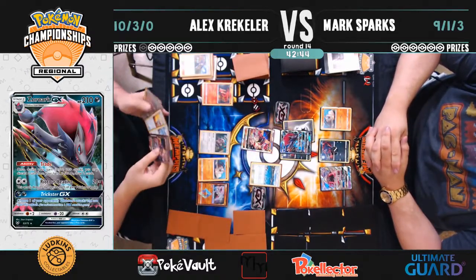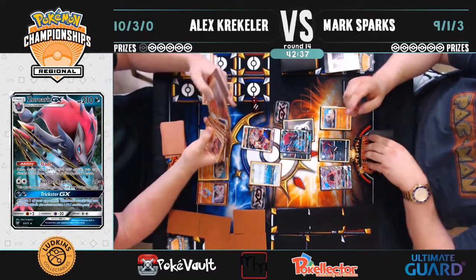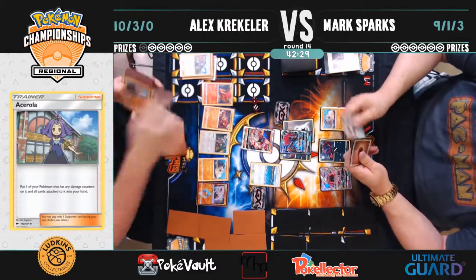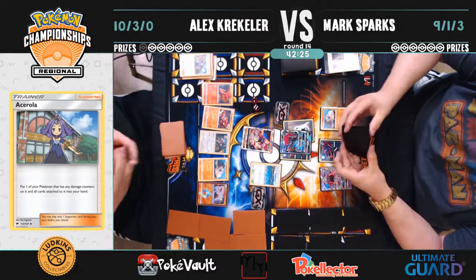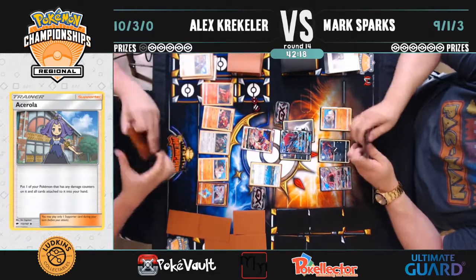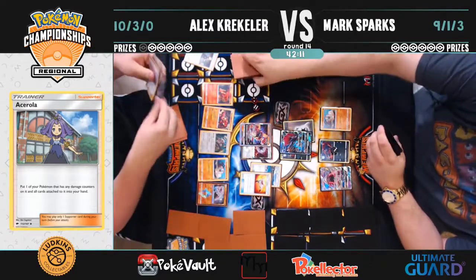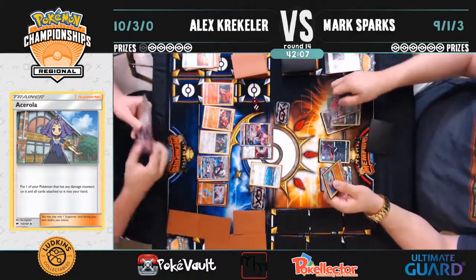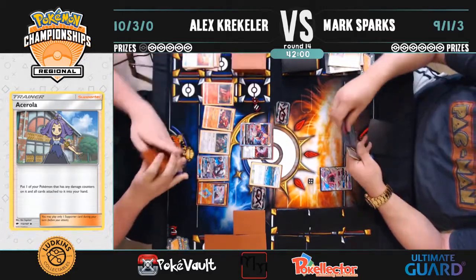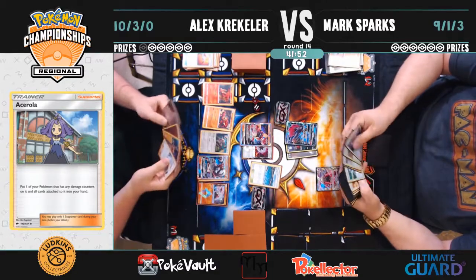And there's the Ace-a-Rola — all that damage healed up, going right back through things again, getting a second-turn knockout after a first-turn knockout. The Beast Energy comes back down with Jet Punch — 30 base, 60 with Beast Energy, 20 with Diancie — dealing a clean 160 to the Zoroark GX. Lycanroc GX with Bloodthirsty Eyes also comes into play, giving two knockouts. Mark is left riding solo with just a Zoroark GX and Lillie doing nothing. He plays Brooklet Hill and grabs a Rockruff for the bench.